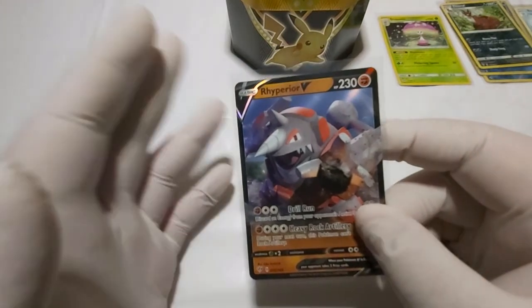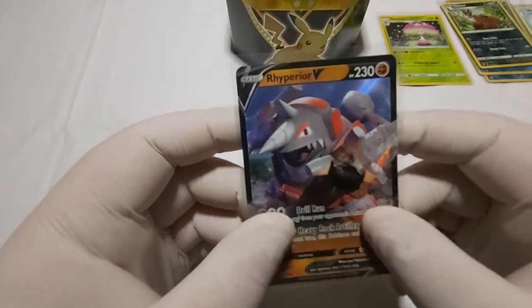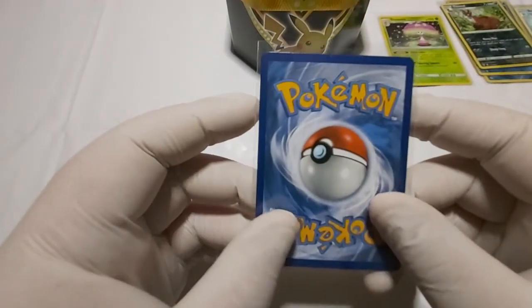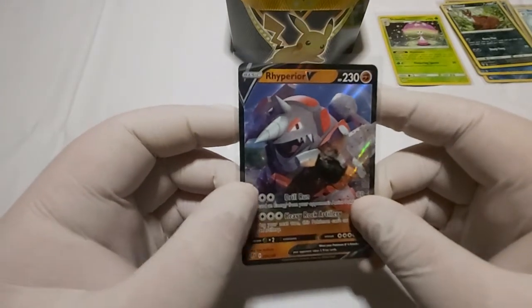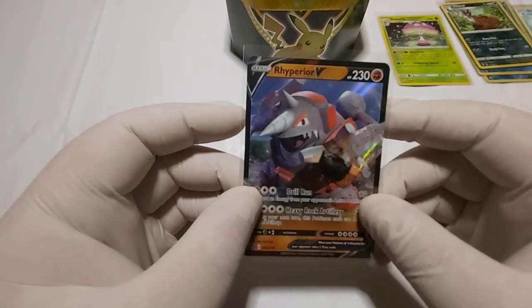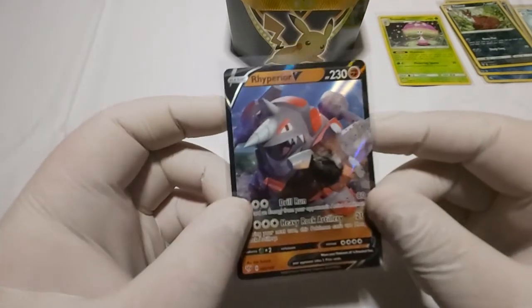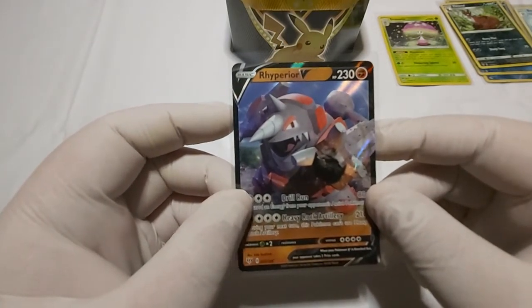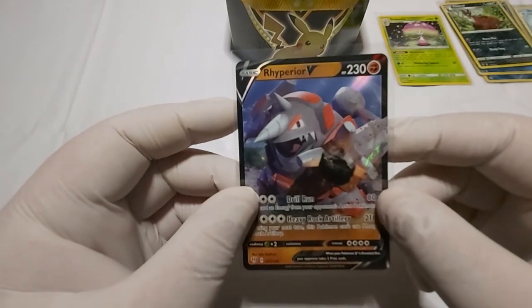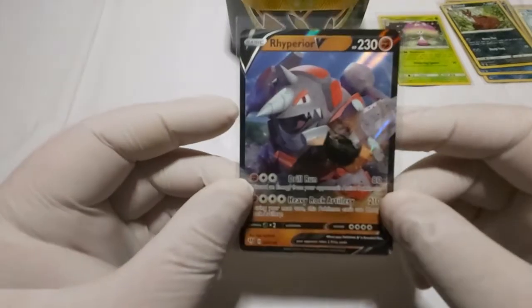Let's sleeve this up. The problem with this card is that it is thinner on this side than it is on the other. And on the back, it's heavier on the bottom than the top — the sides aren't even in the back. It would have been nice if it was a VMAX pull, but hey, a pull is a pull. I do like the artwork and I do like Rhyperior, so I guess it's a win. Rhyperior's cool, 100%.